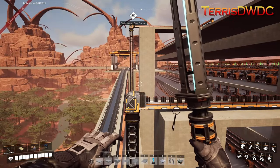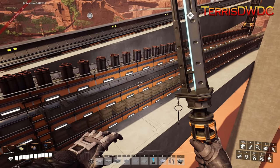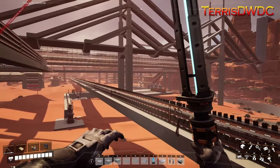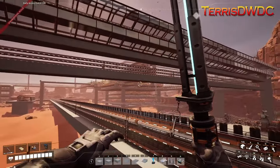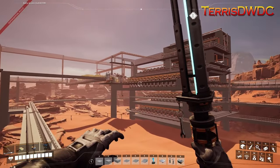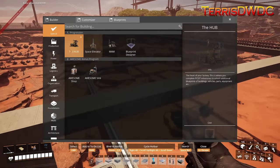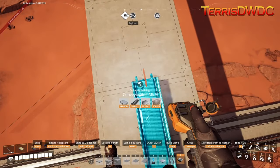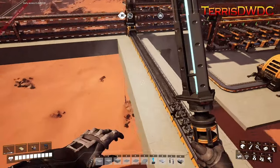I've gathered up our conveyor lines and we've got them all feeding down. We've got our concrete line, our steel pipe line, and our encased industrial beams all feeding down this way. Coming from our iron factory we have iron rods, iron plates, screws, reinforced iron plates, and modular frames all being built over here. Let me add that last bit of conveyor — pulling it off this way, coming down here — and bam, we've got our modular frames now all being pumped down.